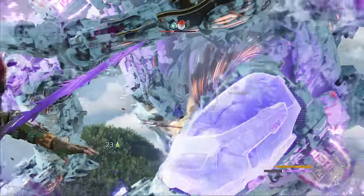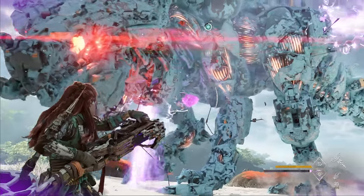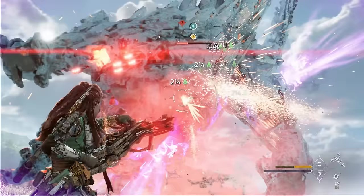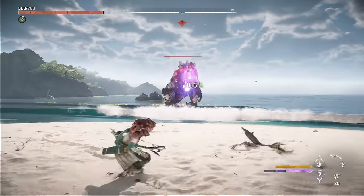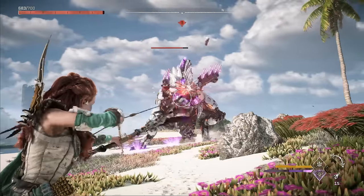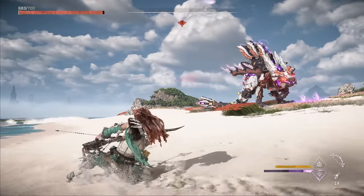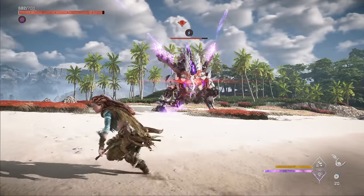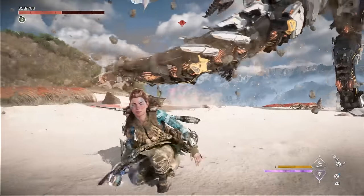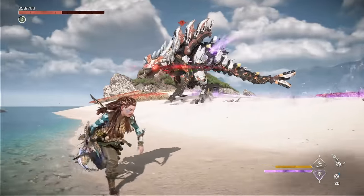This strategy is very effective once you get it down, but you will still need to deal with some attacks, especially while practicing. As with any machine, dodging takes practice to learn the Slaughter Spine's patterns. For example, it assumes a certain pose when about to fire the tracking orb — as soon as you see that, stop what you're doing and run sideways. Most attacks are best avoided using a slide-dodge combination rather than a simple dodge.